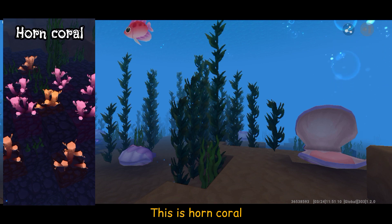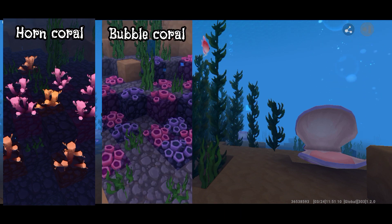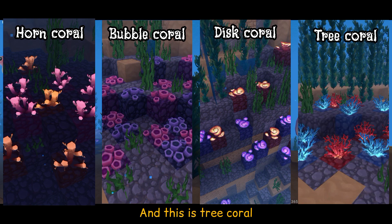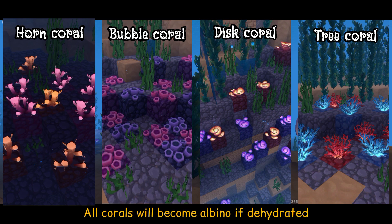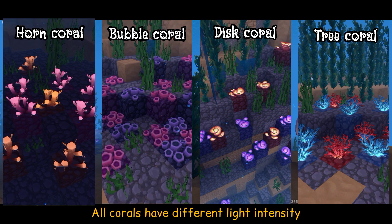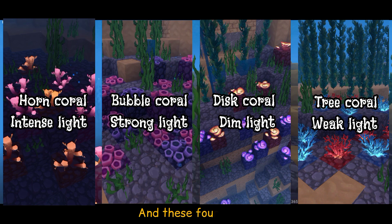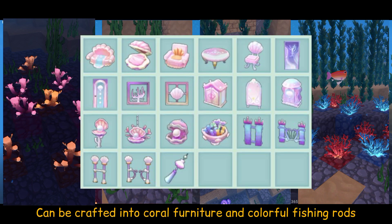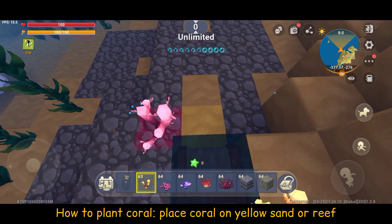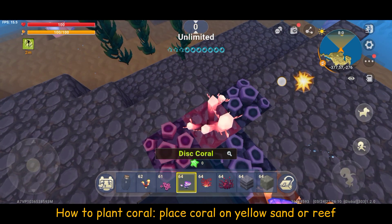This is horn coral, this is bubble coral, this is thick coral, and this is tree coral. All corals will become albino if dehydrated, and all corals have different light intensity. These four corals can be crafted into coral furniture and colorful fishing routes. Tip: corals growing on red clay or red sand look more vitalized. To plant coral, place coral on yellow sand or reef.